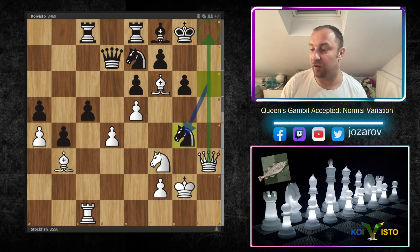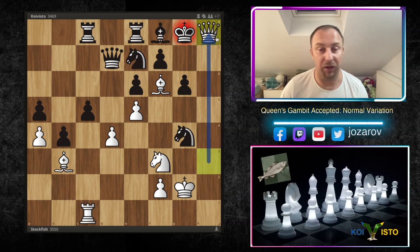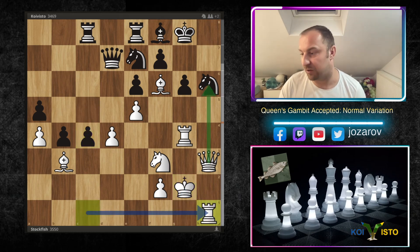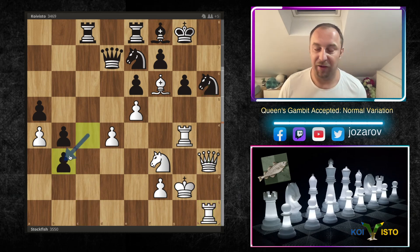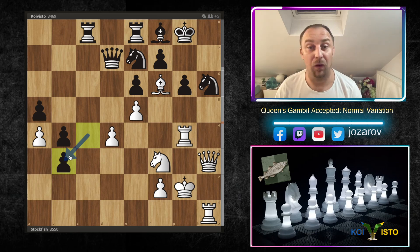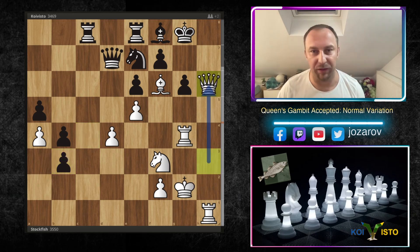That's why Coivisto plays Nxh6. Stockfish plays the beautiful Kg2 — you cannot take the rook again because of checkmate on h8. After Kg2, Coivisto tried c4, but Stockfish simply plays Rh1. For instance, if Black plays cxb3, look how brutal and epic the position is — maybe you can pause the video and try to see the forced checkmate sequence here.